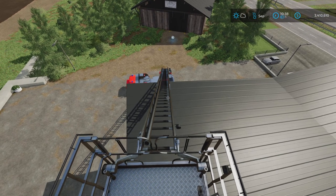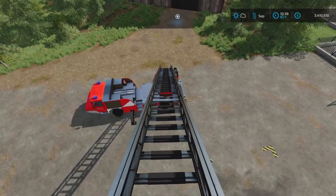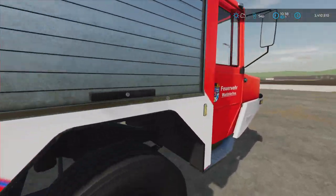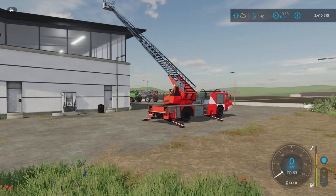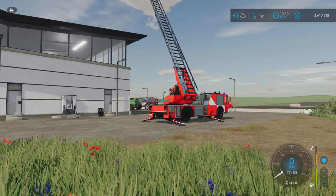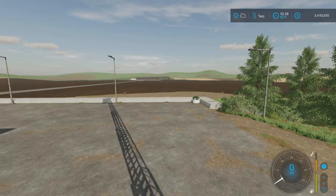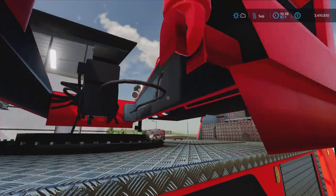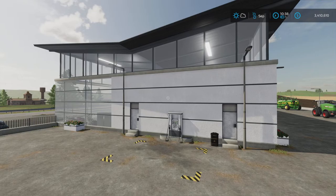It's got an extendable ladder, as you can see here, that allows you to get on top of buildings. So let's just jump in there — you can turn the engine on, that'll be helpful. You can see we've got our ladder there, that's about as steep as it can go. I'm pretty sure we can actually climb this. So we may need something to — oh there we go, I think we're on.